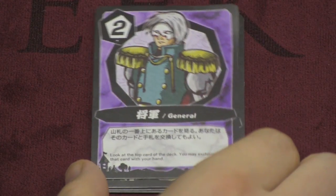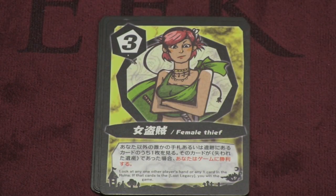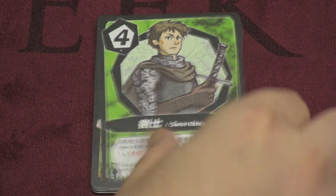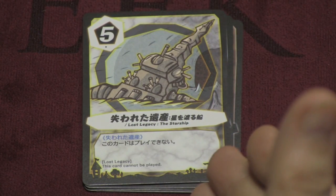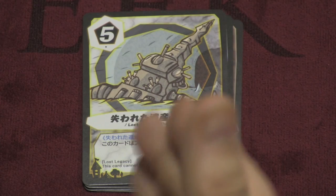Then we have the general. You can look at the top card of the deck, then exchange that card with your hand. The female thief has a chance to, during the course of the game, look at someone's hand or look at the card in the ruins, and if they happen to find the Lost Legacy, they win automatically. The swordsman can look at someone else's hand — if they have an X, they're out of the game. This is the starship itself. You can't play it, but you might be forced to discard it. If you do, it gets shuffled back into the draw pile. It's pretty interesting.